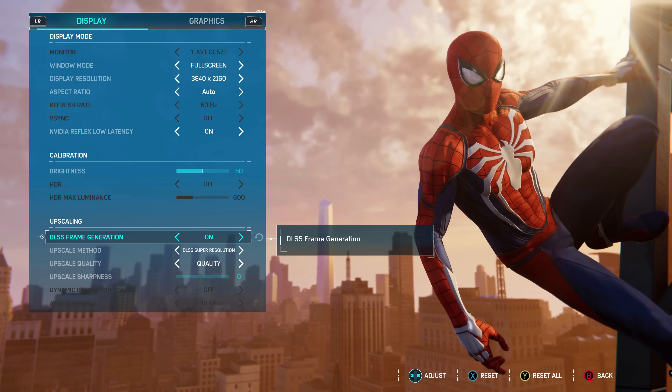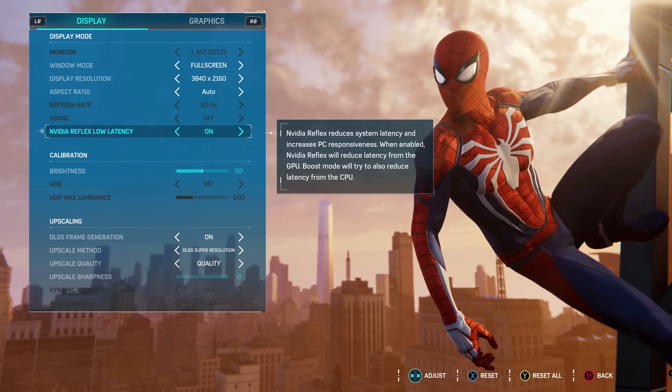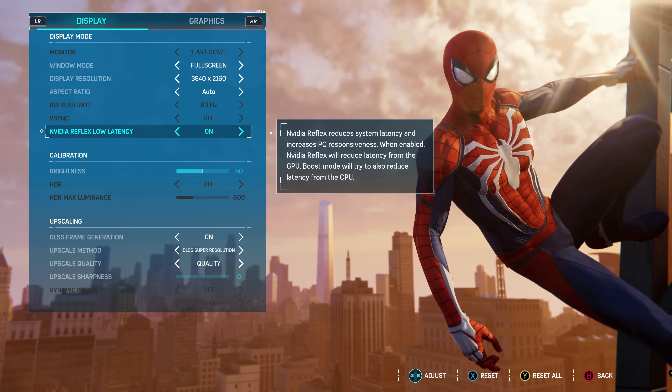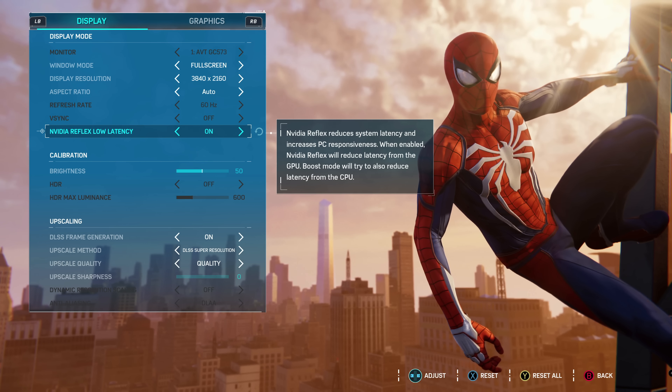The final element is NVIDIA Reflex, a latency reduction technology. Unlike normal DLSS, which inherently reduces processing lag, frame generation can add to it. NVIDIA Reflex is a toggleable option without frame generation enabled, but it activates by default with frame generation active. You'll also note that V-Sync options are greyed out — officially, DLSS 3 supports G-Sync on and V-Sync off only.